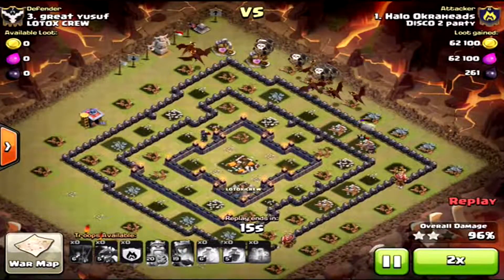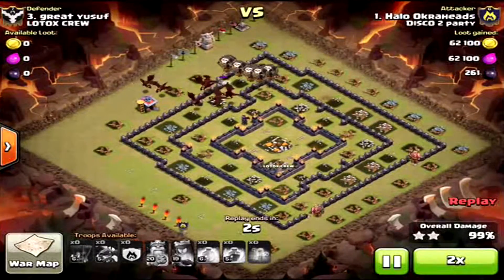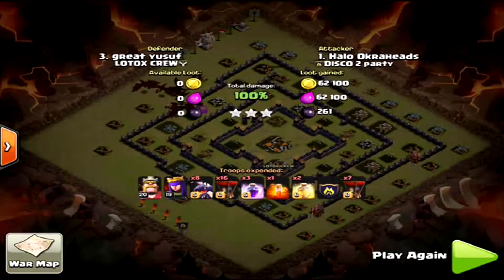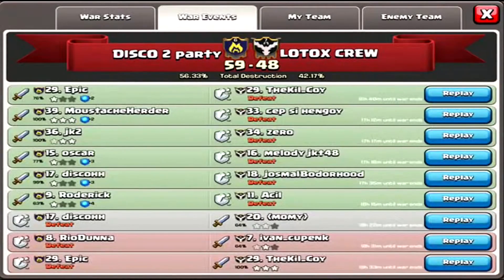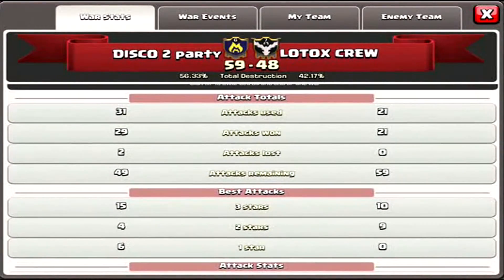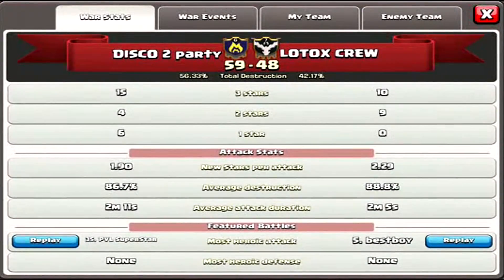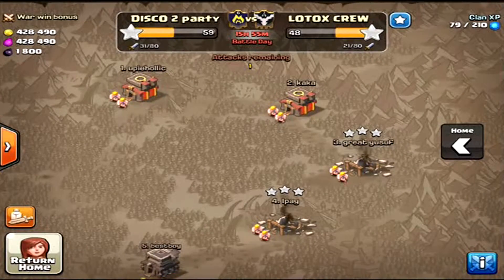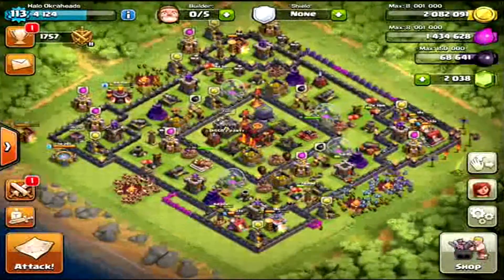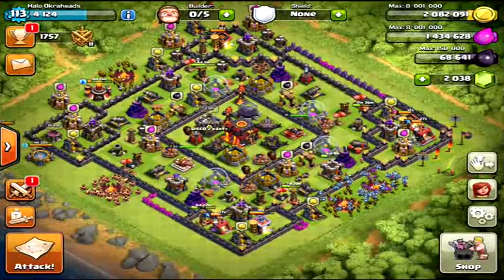Usually I try to upgrade those heroes, so I'm usually only fighting with one hero during my war attacks. But there you go — three-star victory on their number three. Halo Ocarheads, disco to party. The war is going well, we've got 15 hours left. My second attack — not sure who I'm going to hit. I might be a cleanup, or I might try for their number one. We've had 15 three-star attacks, which is pretty good, and one one-star attack, which is not so good. But nonetheless, we're doing pretty good. Hopefully we'll finish strong. Tomorrow I'll show you my second attack on this account. Another dragoon attack from Halo Ocarheads.